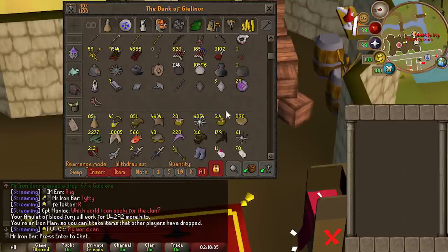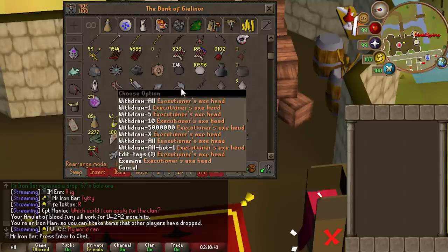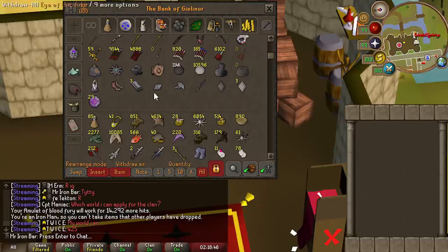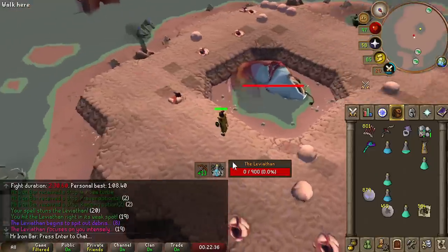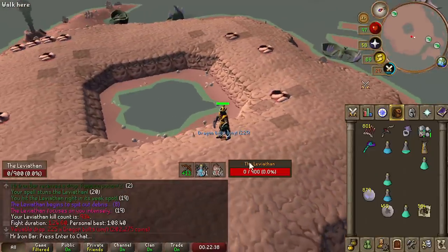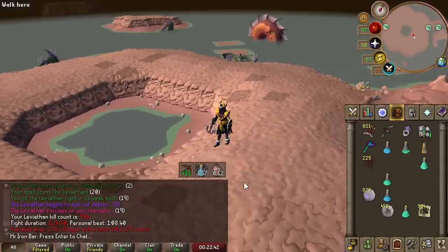Here are my spoils so far from Desert Treasure 2: the miniature Vestige with the Chromium Ingots, three pieces of the Soul Reaper Axe — Earth's Mask — and 29 Awakened Orbs.